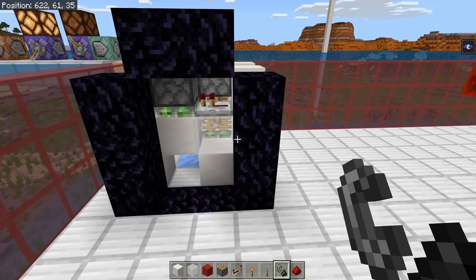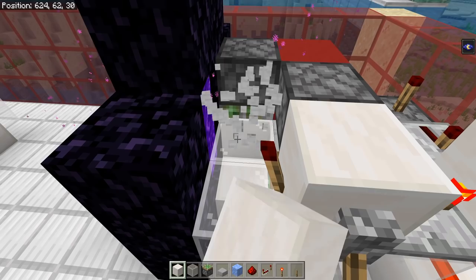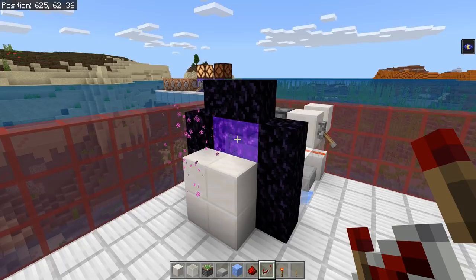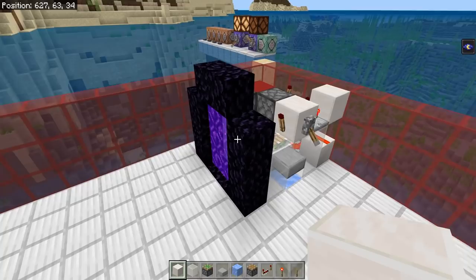You can light your nether portals now or save that for the end of the farm. If you're having issues with zombie pigmen spawning from your nether portals, put a few solid blocks right there and that should suffocate them as soon as they spawn. You can also replace the block underneath the repeater with a solid block to suffocate them as well. That is how you build the standard cell of this guardian farm where you can decide whether the guardians die via trident killer or by being sent to the nether.